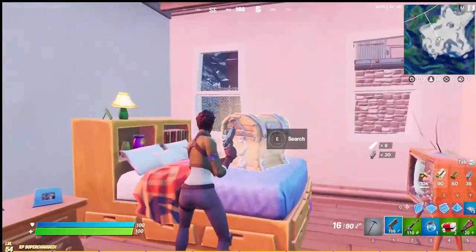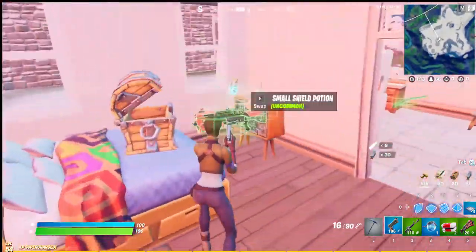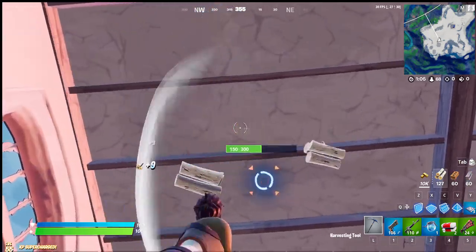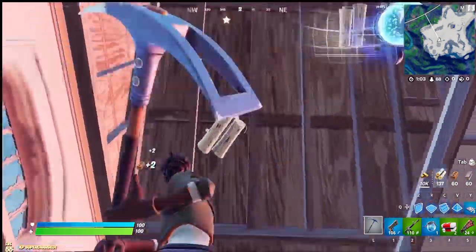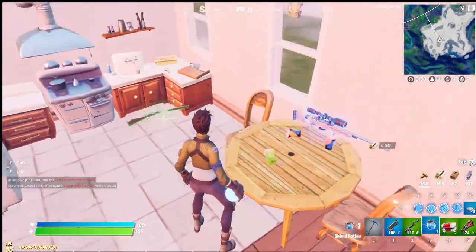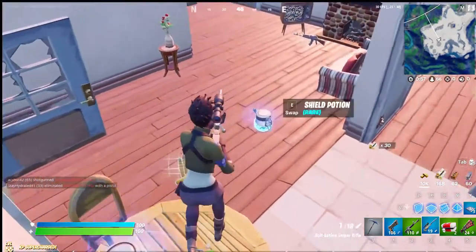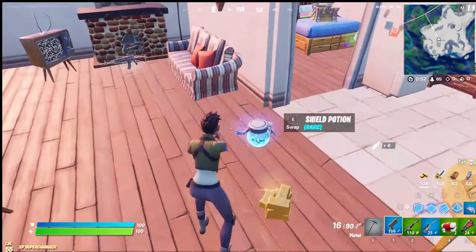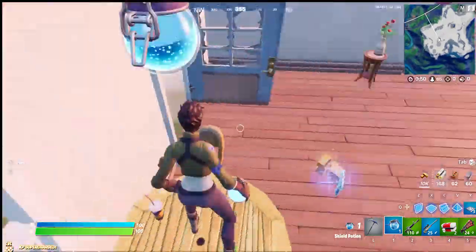Sorry guys. Now we're at level 55. Yes, we have a sniper! Awesome! I'm really tempted to take those two shield potions — in fact, maybe I should. I don't really like the pistol anyway.